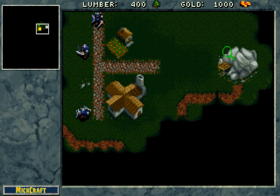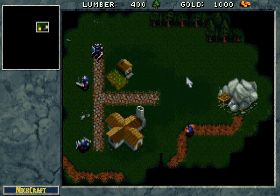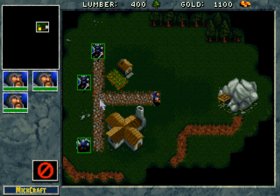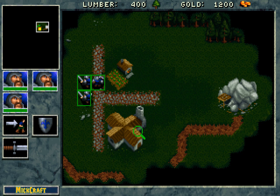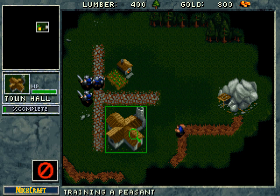One thing that's interesting about the Harvest command on a peasant is it will automatically go to whatever the closest harvestable item is — so there he was making his way up to try and harvest the wood. Whereas if I had just done a regular move command, he would have just walked over to the right. But just a minor thing there.